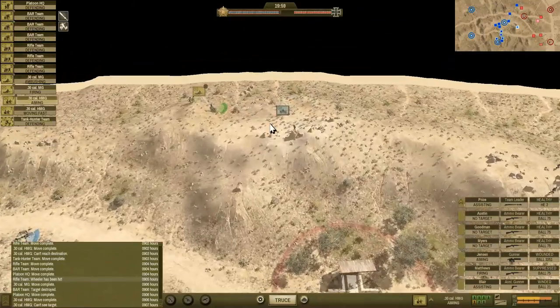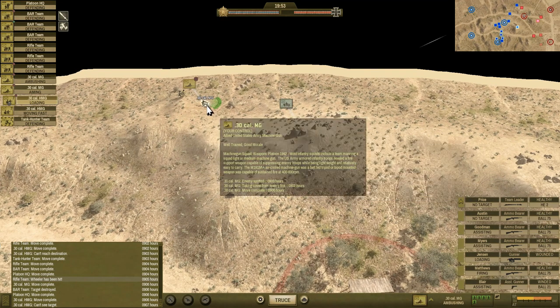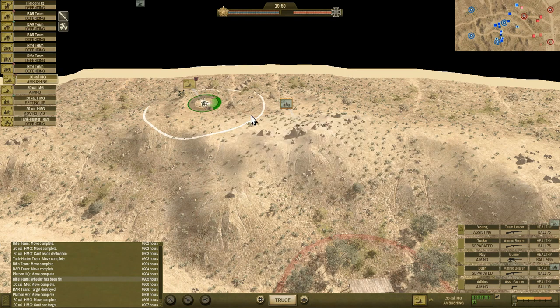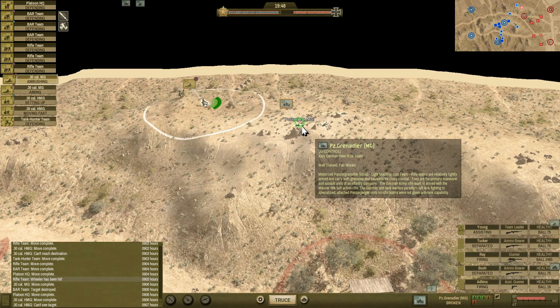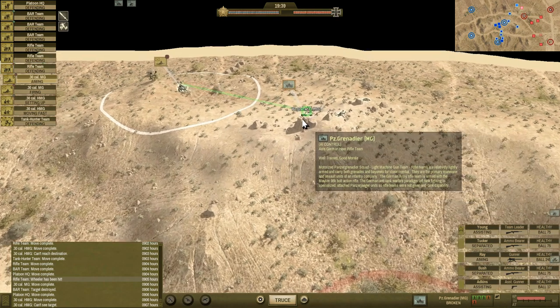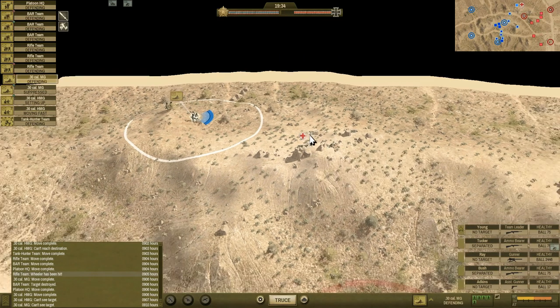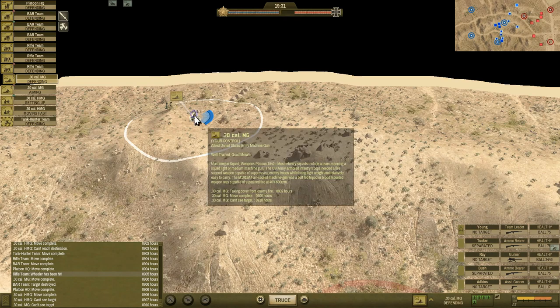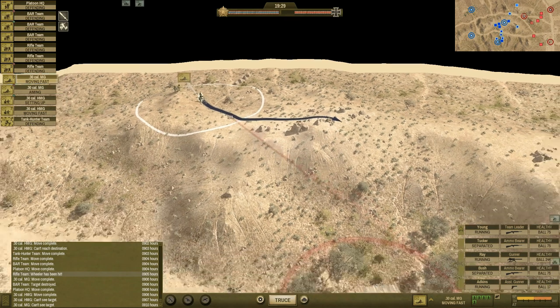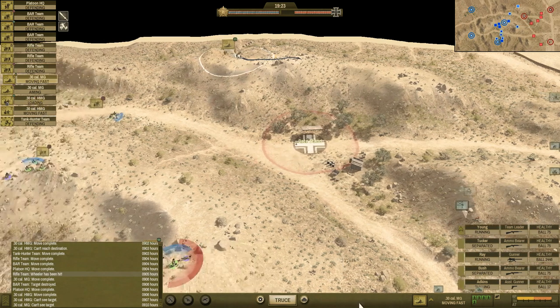This guy's going to make a gallant charge toward me all by his lonesome self. That will not end well for you, sir. Take him out. There we go — nice. Now that he's gone, let's move up with this .30 cal, move up fast, get some cover on that hill. I want to take this objective if I can.